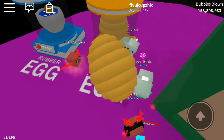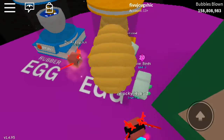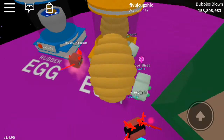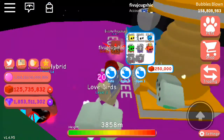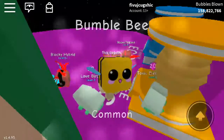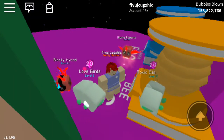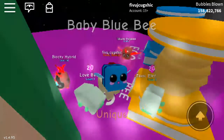That one looks so cool. The 0.008 percent. I think that bees stack to each other. Oh yeah, that looks great right there — like a little baby bee. I haven't got this epic. It's called a holy bee. And this one is, of course, a demonic bee.